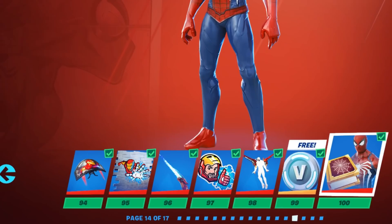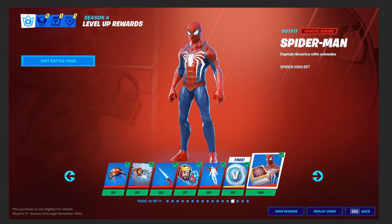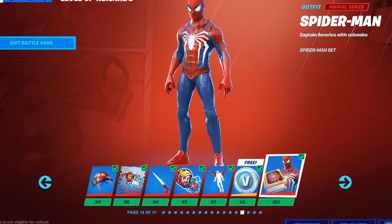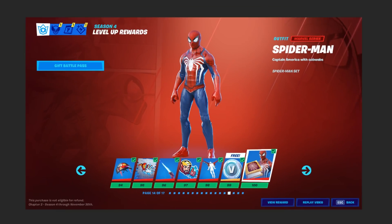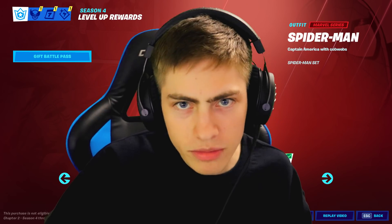I didn't want to change all of the other elements because I would have had to do it for every single character we're going to create, so I just went with the default Iron Man stuff and had Spider-Man as T-100. That's pretty much the finished Spider-Man battle pass screen. This is the Spider-Man skin I created — now it's time to show the skin to some people and see what they think.